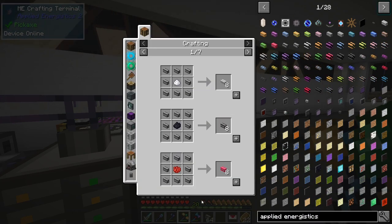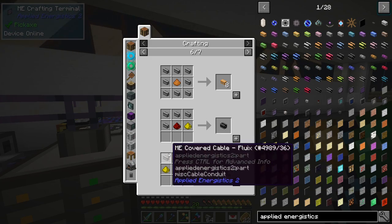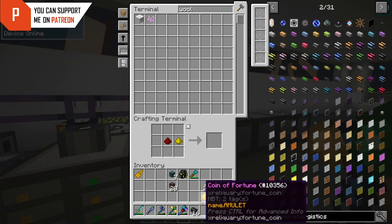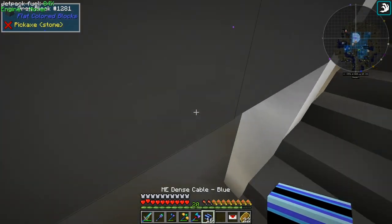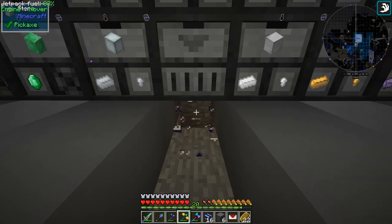Now we have 64 covered cables. What you want to do is make these kind of cables - smart cables - they're gonna show you how many channels you have. I'm going to need a bunch of these so I'll make 16. Then of course you need some dye - I'm gonna use blue because it's the first color I saw. And there we go, we get blue smart cables. Now we're gonna connect from here all the way to the back.